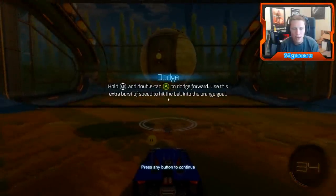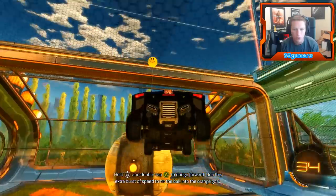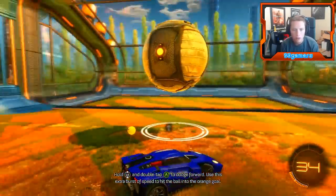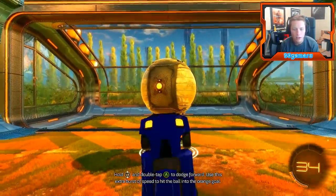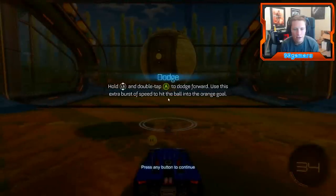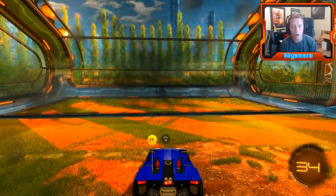Use LS and double tap A to dodge forward - use this extra burst of speed to hit the ball. Double tap and LS forward. That's it - not hold, just LS forward. Nice, look at that! See, that's something I didn't know about.